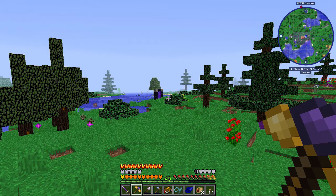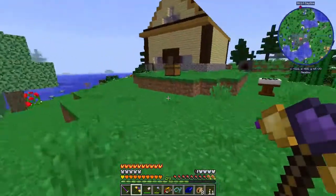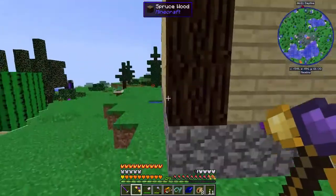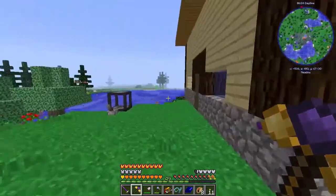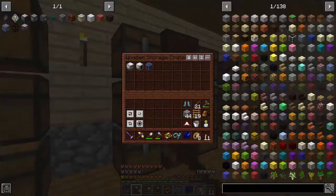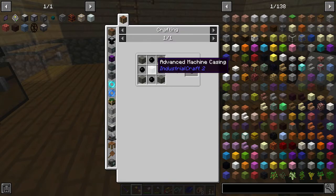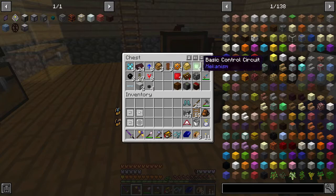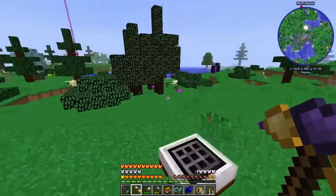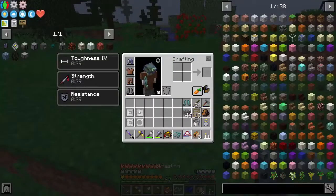Hey guys, welcome back to Animatica 2 expert mode. In the last episode we were working on getting into Industrial Foregoing's machine case from Tesla Core. This required a bunch of advanced machine casings, reinforced stone, and some rubber — not too awful to make, but definitely necessary to get into Applied Logistics.